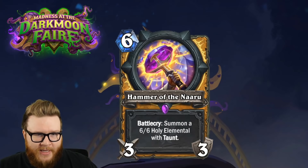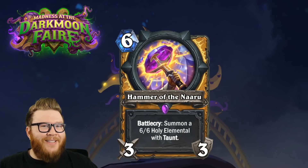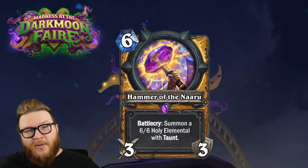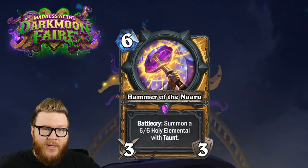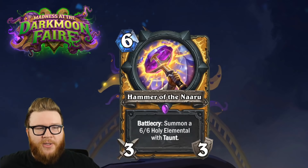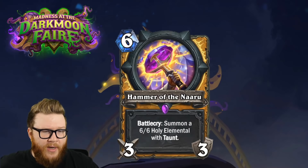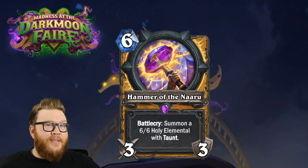The most exciting angle is N'Zoth, our new Old God that summons minions from different types. Here we get an Elemental for Paladin, which might otherwise be difficult to get. There's always Siamat, a 6/6 Elemental, but with Hammer of the Naru you put a 6/6 Taunt Elemental into your pool. When you play N'Zoth you always want enough defensive utility so you don't die the turn you play it - a 6/6 Elemental with Taunt might be enough to help you stabilize that N'Zoth turn.